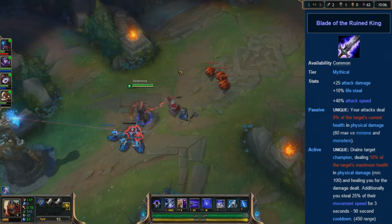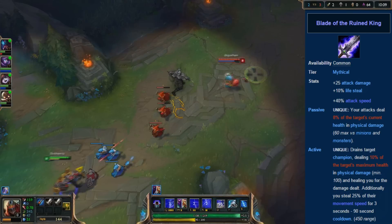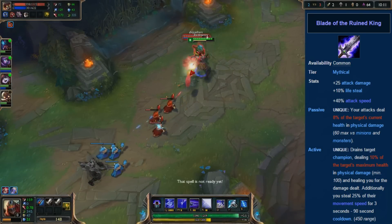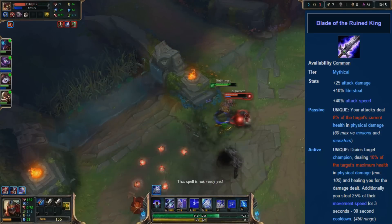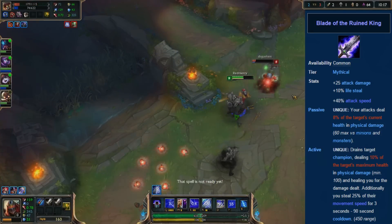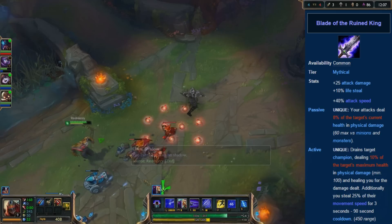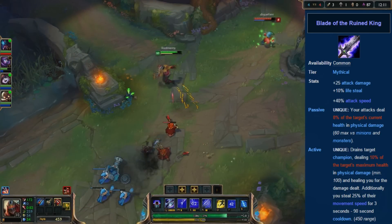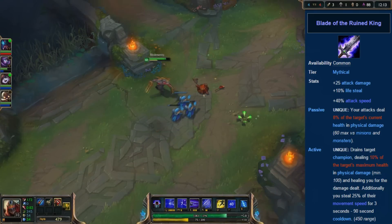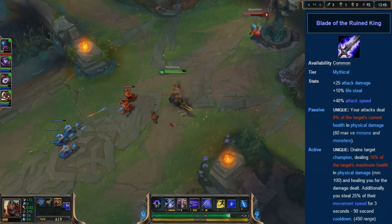Since Zed is played more as a spellcaster assassin — you get in a few auto attacks when you use your death mark, but he's not really standing there auto attacking for long. Usually you'll be using your E, your Q, dashing between shadows, and maybe getting 3 or 4 auto attacks at most. So almost whenever I play Zed, I completely despise the part where I have to finish the Cutlass into a Bork, because every time I buy those daggers, I'm just cringing. That is the idea of this build — to try and avoid this.